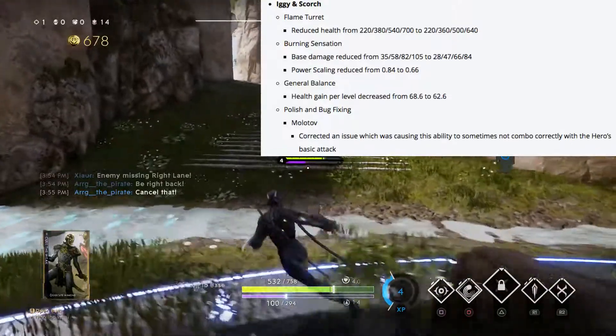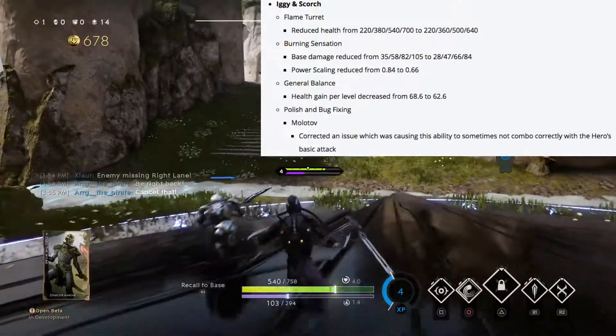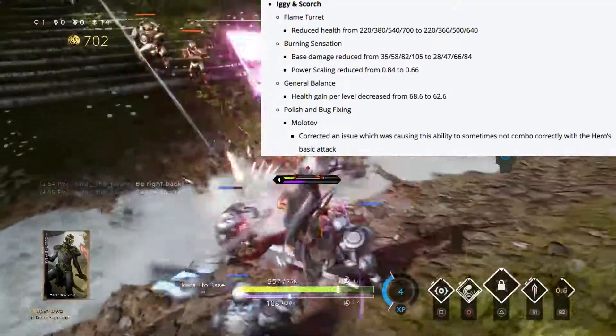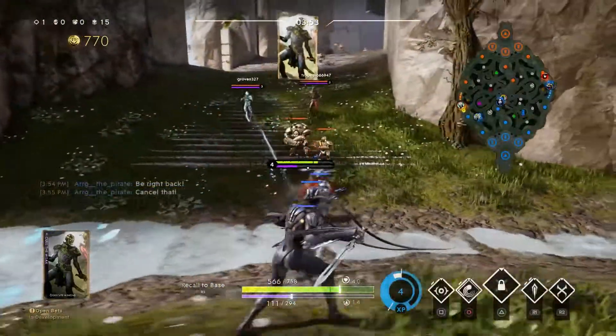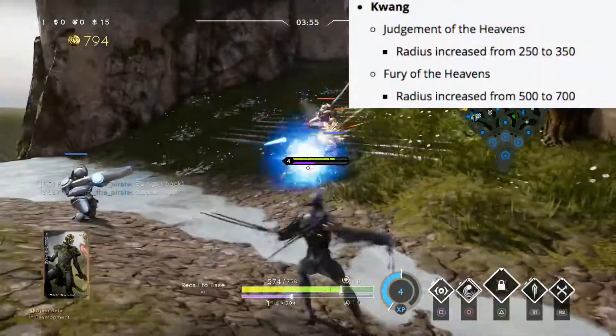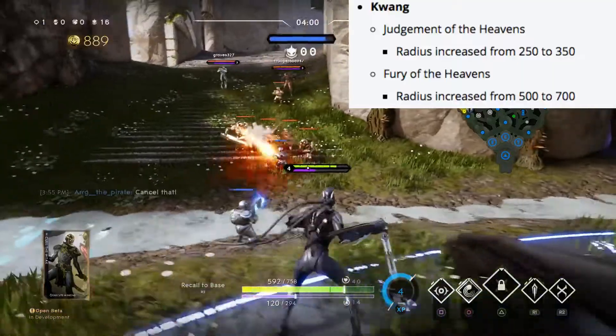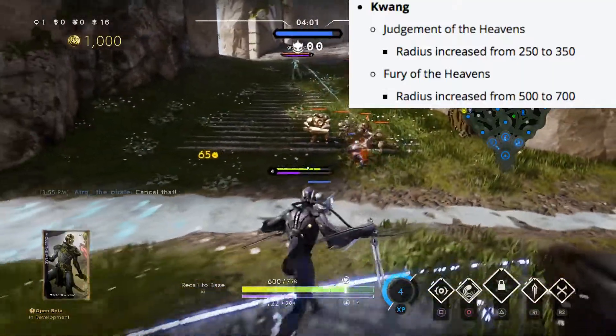Iggy and Scorch's health gain per level is being decreased from 68.6 to 62.6 and there's a bug fix on his mauled off. Quang is getting radius increases for two abilities: judgment of heavens is being increased from 250 to 350, and fury of heavens is being increased from 500 to 700.